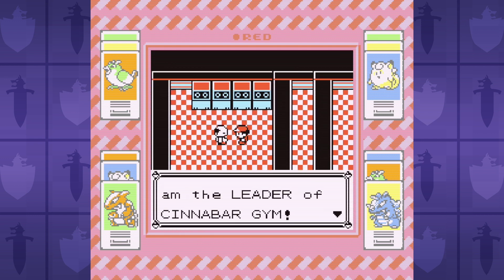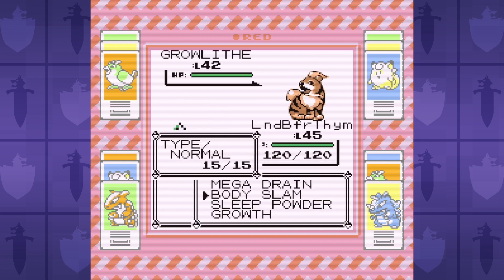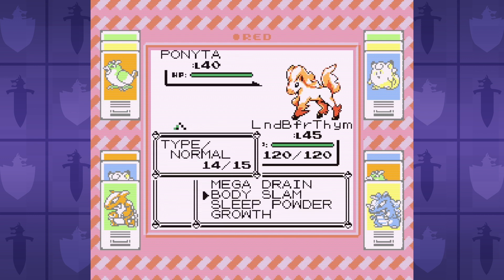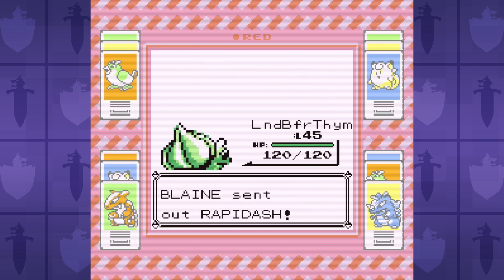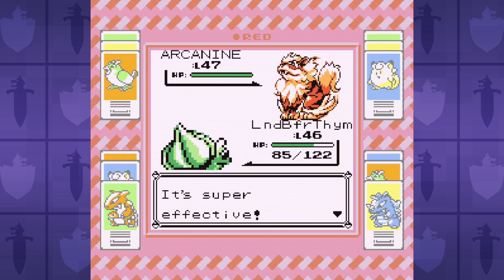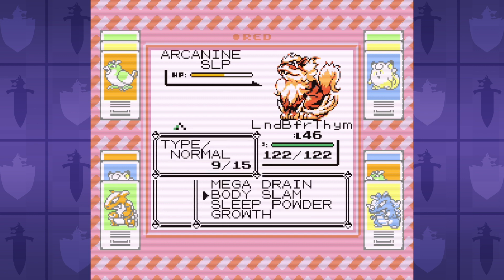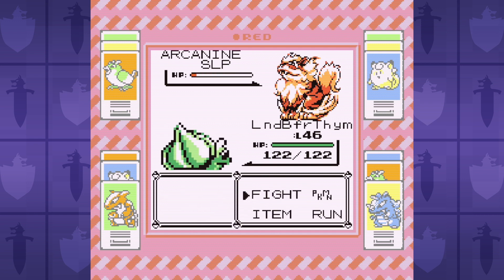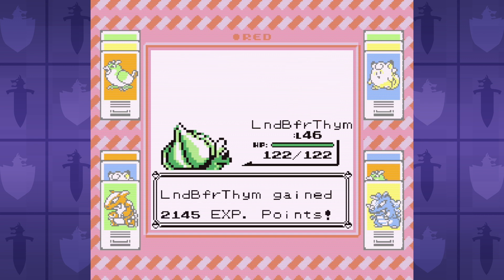I surf over to the Cinnabar Island Gym to take on Blaine and his Fire-type Pokemon. Fire seems like it might be a bad idea for a Grass-type Bulbasaur, but the alternative is Psychic-type Sabrina, so neither is great. Plus I need the Badge Boost to Special that Blaine's Volcano Badge gives in order to beat Sabrina at this level. As long as we maximize our Special with Growth, Sleep Powder, and Mega Drain, our Bulbasaur will stay healthy despite Blaine's Fire-type attacks. The Badge Boost to Speed helps us avoid getting Fire Spin locked by Rapidash, but a Fire Blast critical hit from Arcanine can still knock us out even at full health. This battle is not free, but we have the tools to get the job done.